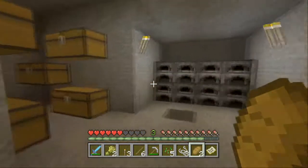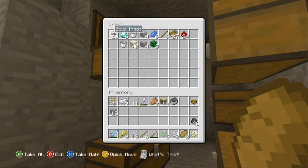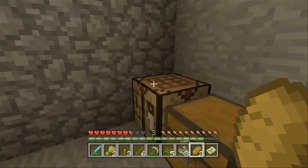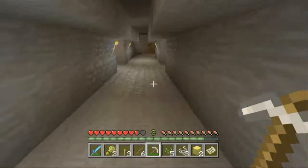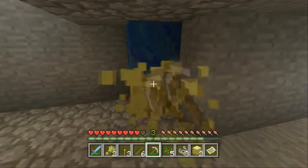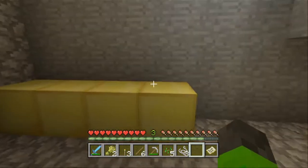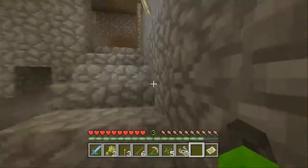You guys are probably wondering where the diamonds are - right here next to the gold, which I can make into blocks and add to our gold wall. That's two more - I'm gonna move the other two so we can make the wall completely gold. There's the lapis block as well.